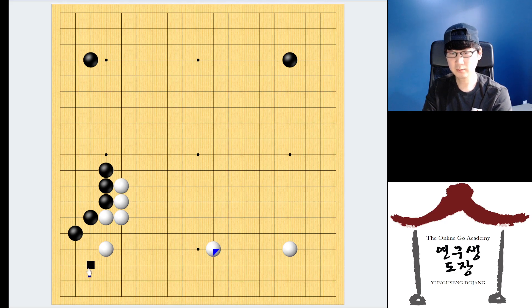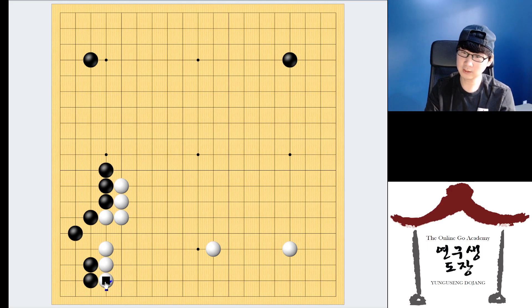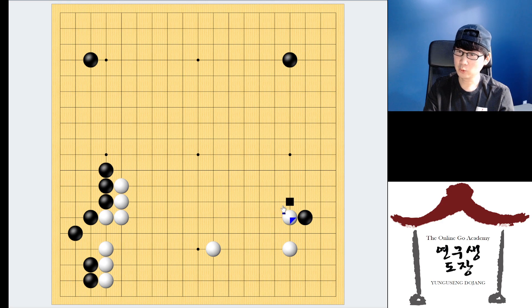So the extension is wide, but I can answer the 3-3. This kind of 3-3 is so big, because I can take the corner and then look for jumping. If I still need to answer, then it's too small to block here. This area is big, but fine. So when you want to make this kind of big framework, don't be in a hurry — first of all, you don't need to.